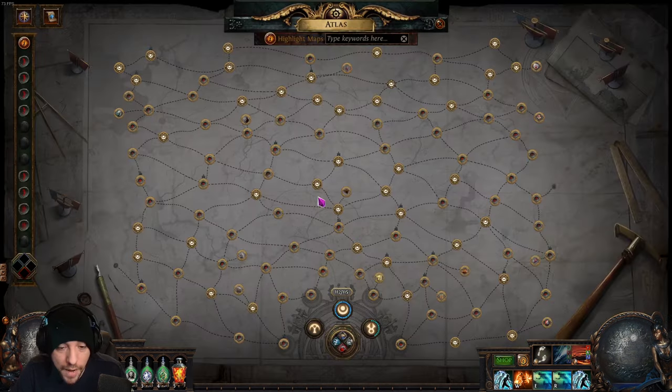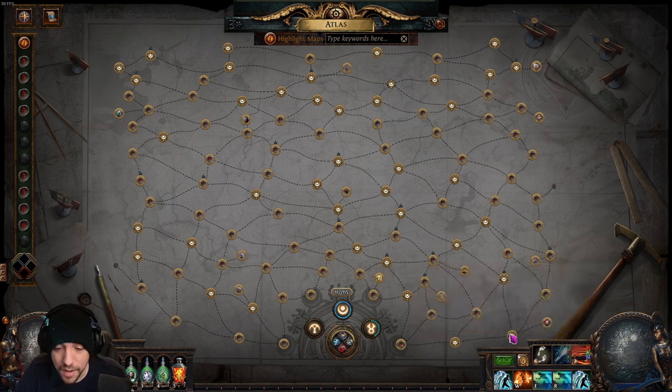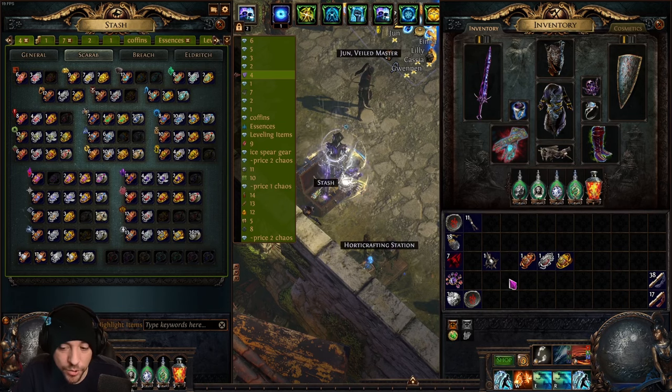For ritual, the map you run doesn't really matter too much — you want something linear so you aren't skipping past rituals or backtracking to find them. I'm going to run Strand and Fields because that's the map I run for the other strategy. Strand is ideal because it's almost impossible to miss any content — it is basically just a straight line from beginning to boss.